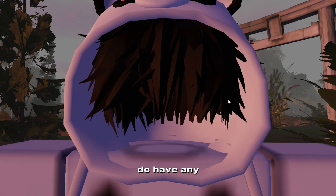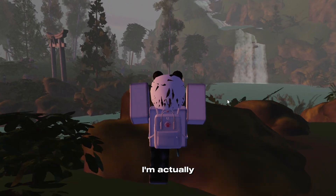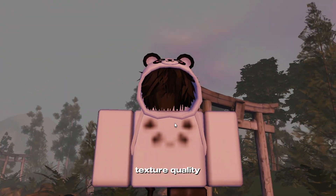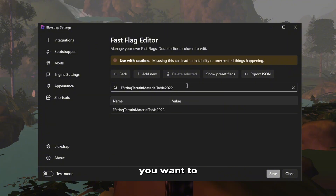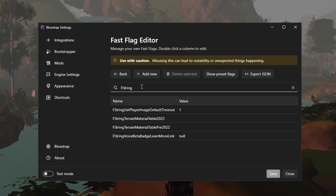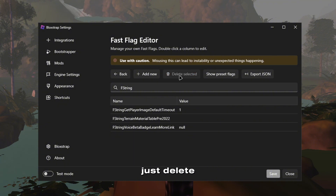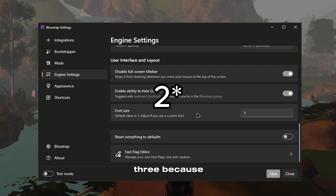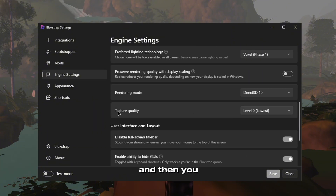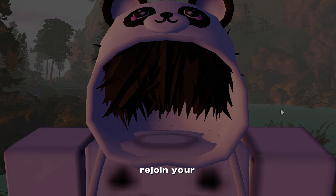The main fix I'm going to show you is how to fix the texture quality on your clothes and everyone's character. You want to search up 'FString' and when you see FString, you want to delete the 2022 entry and then delete the pre-2022 one as well. You really just want to delete those main three because a lot of people have issues with those. Then go to your texture quality, put it on the highest setting, and click save, then rejoin your game.